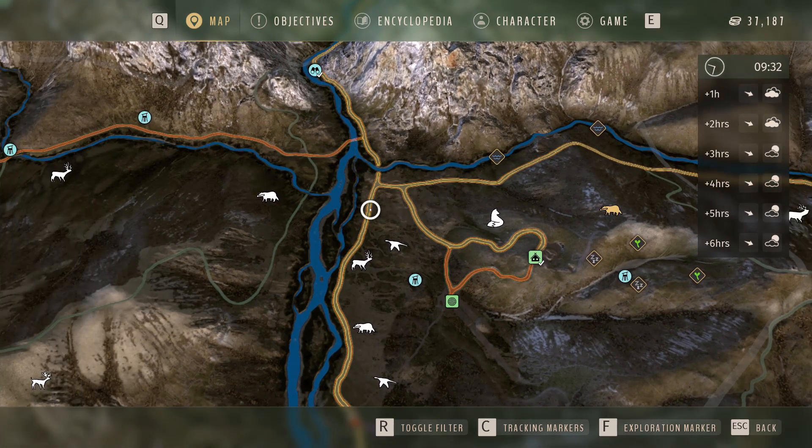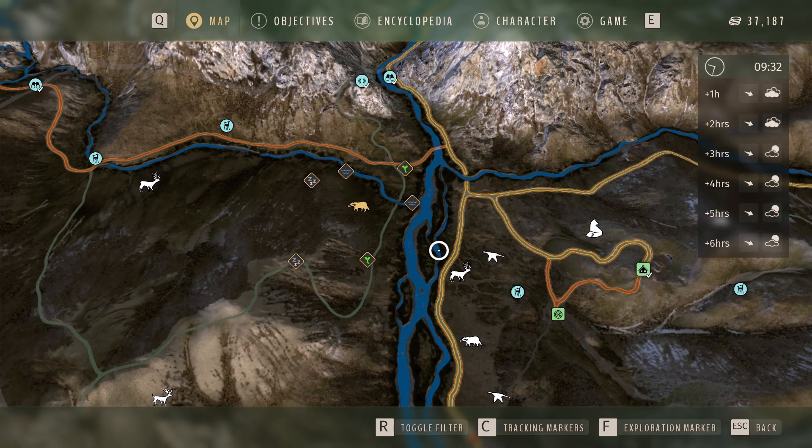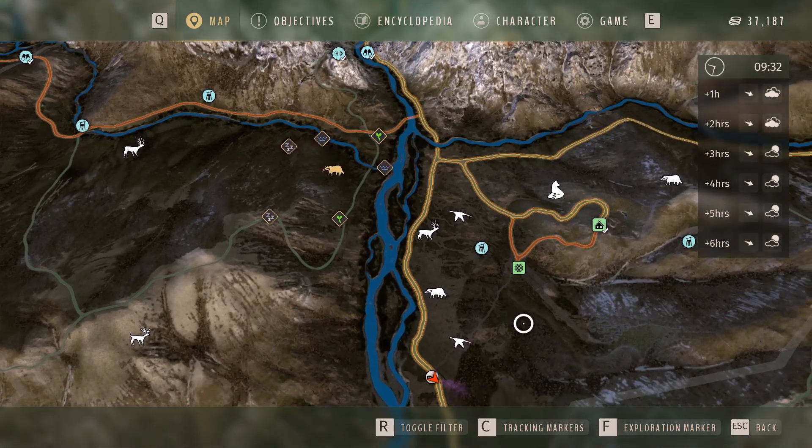Badger group number two is out to the west, just across the water on the way to Hollywood. Here are the six need zones for that badger. There aren't too many badger zones actually within Cottonwood.